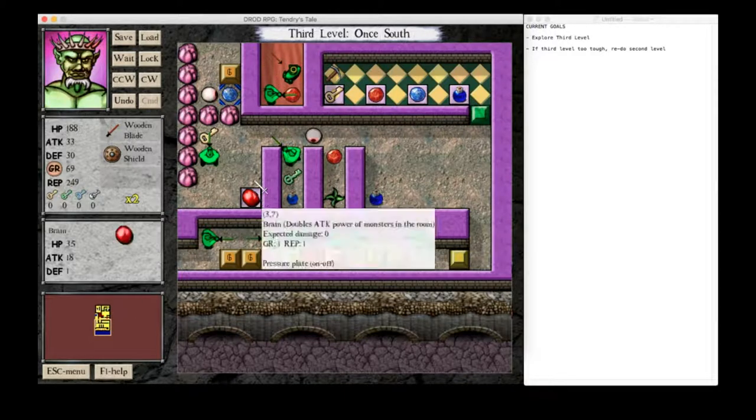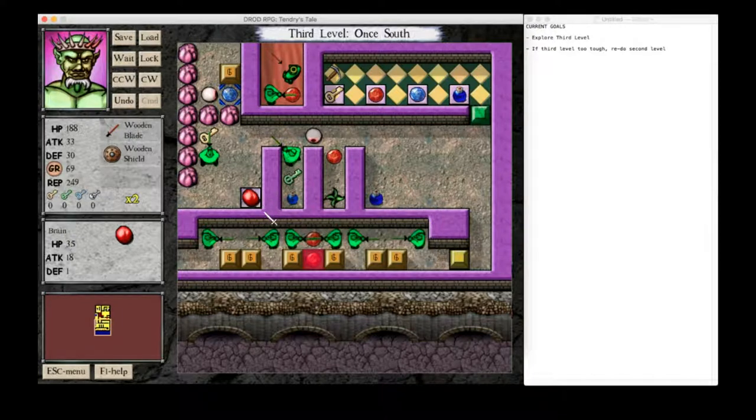Oh right, our good old friend the brain. So once again, brain is on a pressure plate. You see this set up a whole lot in user-made holds, where the brain is just on a plate and if you kill it, you close off access. This is pretty deep in - this is, like, 120 Grekkles. Because with that kind of money, you could be getting a lot of other stuff.